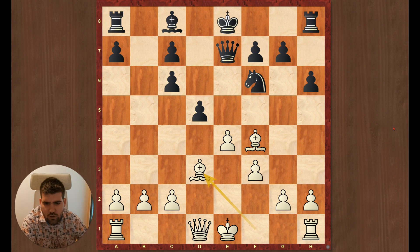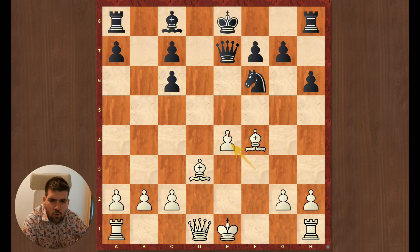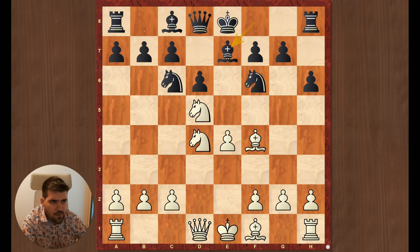In the main line: d5, knight exchange, bishop d3, and then we kind of sacrifice a pawn, but we have bishop pair and better pawn structure, so it's quite balanced. However, in the game I played knight b5, which leads to a different position.